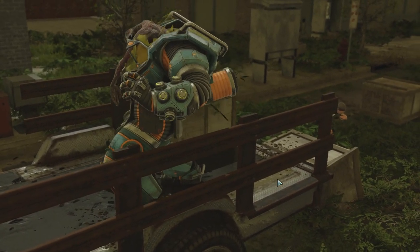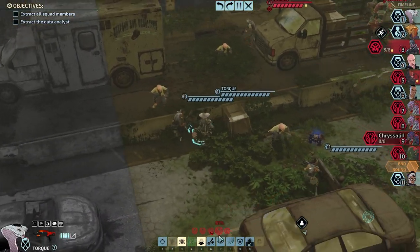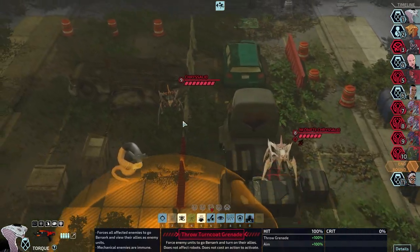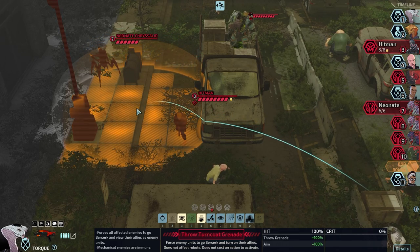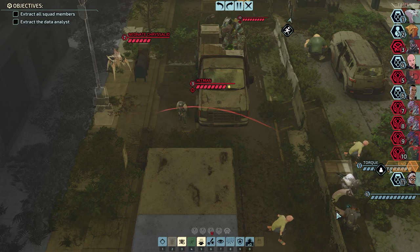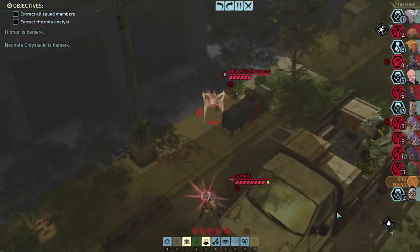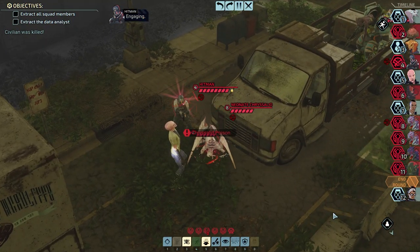At this point we'll hopefully be able to reprogram it. TurnCrow Grenade is probably what we want to go for first. If we can grab both of you, that would be grand. Yes, we can get both. Now you may go for the civilian — that would suck. Let's do this. Yeah, straight for the civilian. Damn it all.